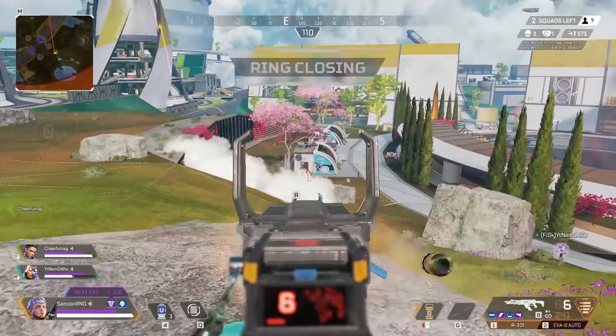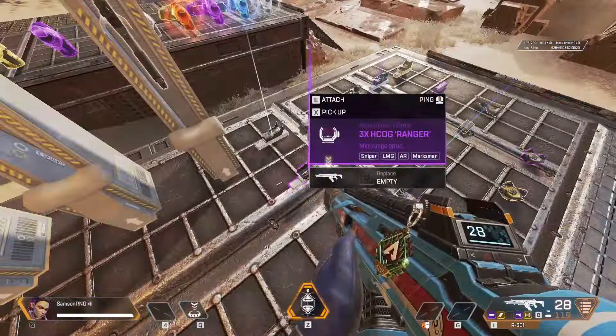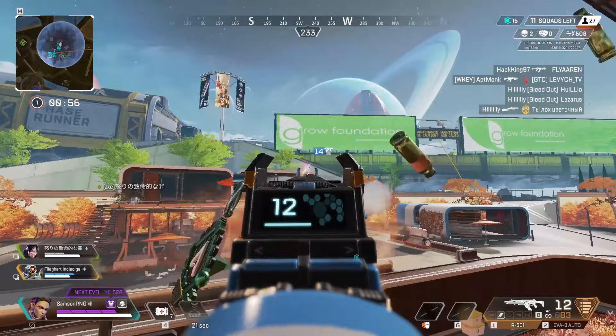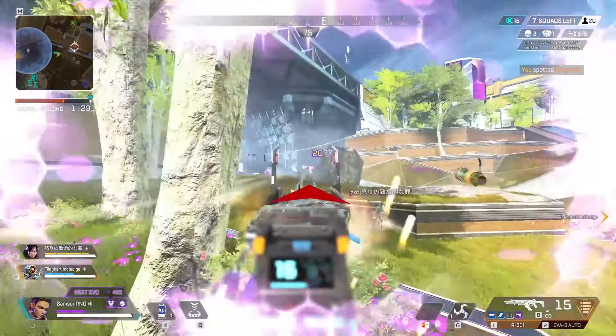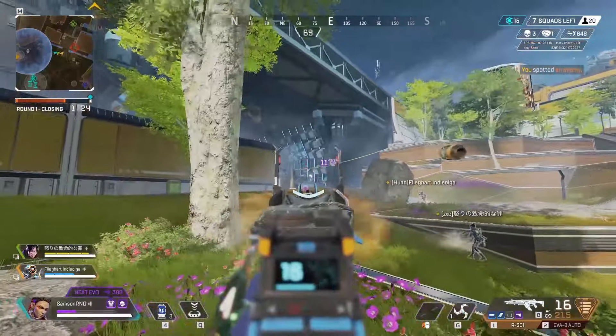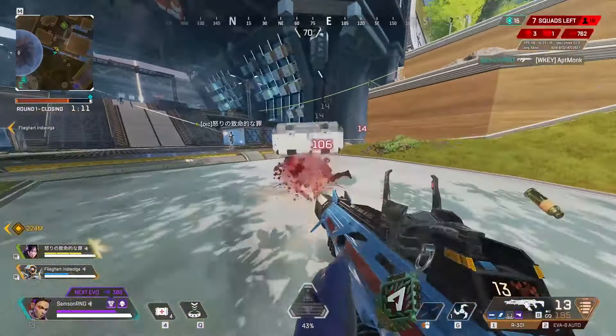The 1x Classic and Holo as well as the Variable Holo are also pretty good and reliable options. The R301 has one of the best iron sights in the game, so don't be afraid to use it in a pinch. Some people prefer the 3x Ranger, but I find the optimal range for it is slightly longer than the optimal range for fighting with the R301, so I don't really use it that much.